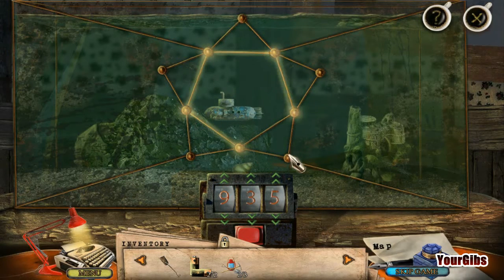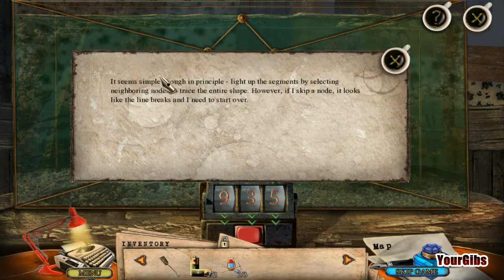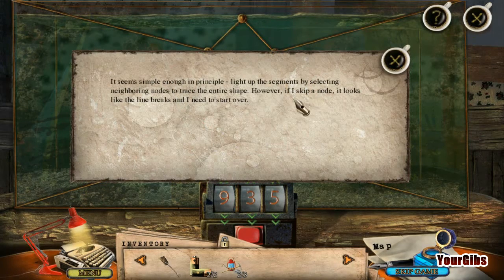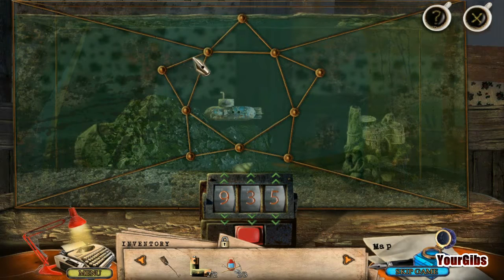Oh, it's one of these, is it? Okay. I'm quite sure I understand what's going on. I can't start here? Why? Why can't I start here? Seems simple enough in principle to light up the segments by selecting the neighboring nodes to trace the entire shape. However, if I skip a node, it looks like the line breaks and I need to start all over again. Can't do that. How am I supposed to do those other ones? That doesn't make any sense.